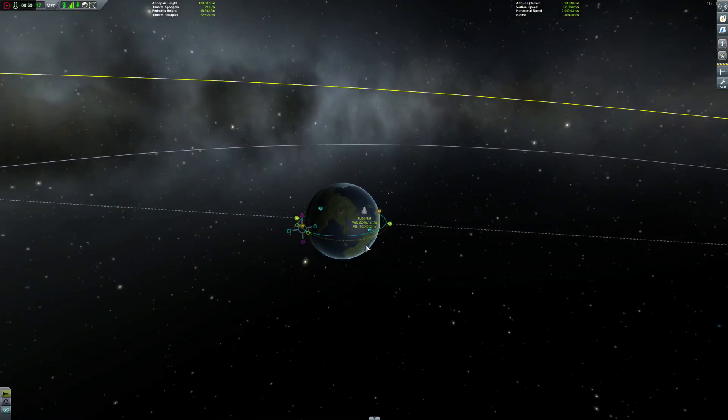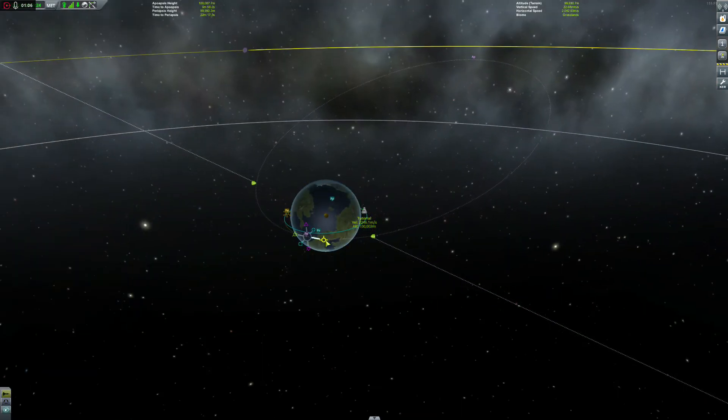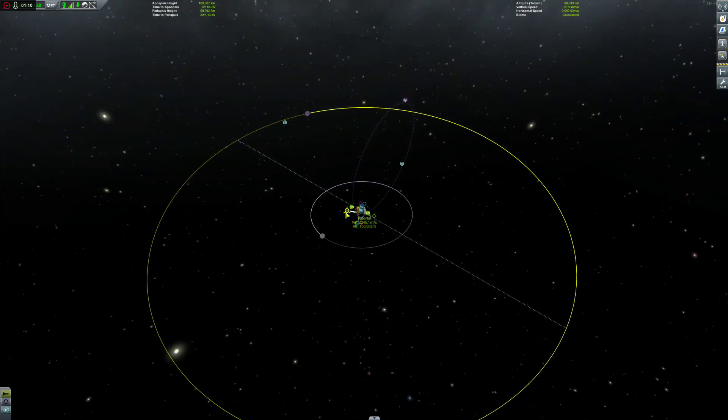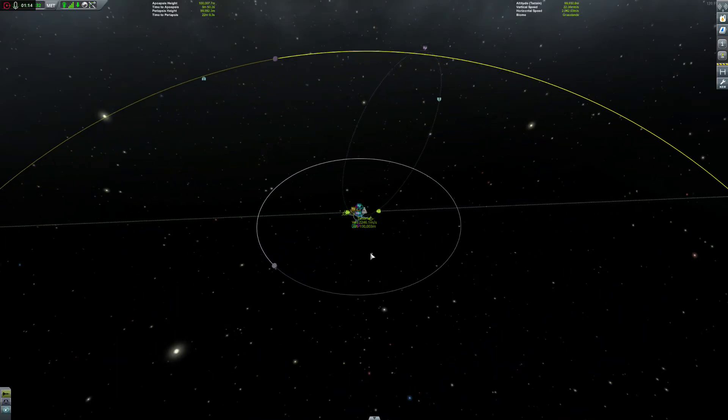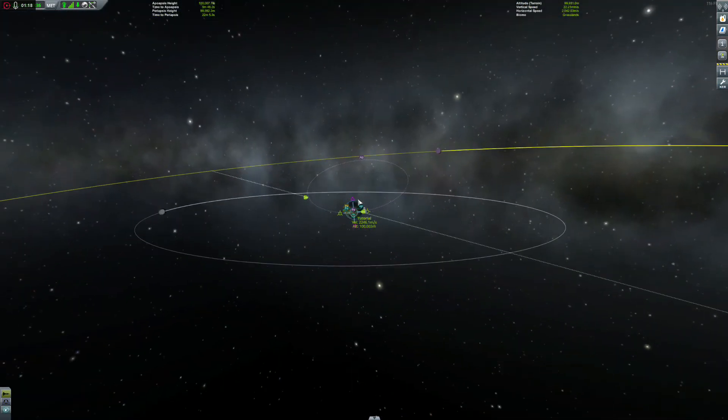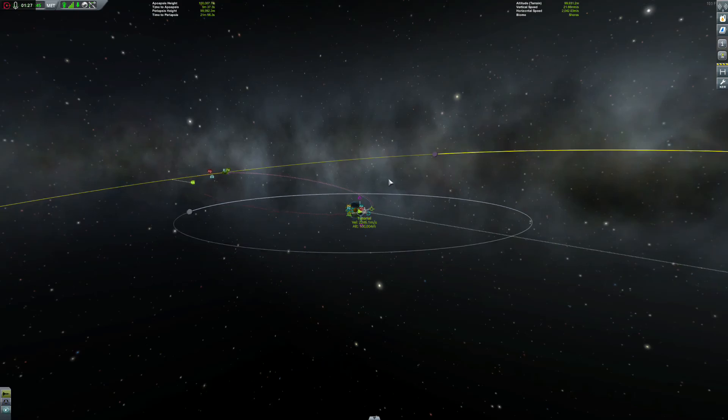And then when you've placed your new maneuver node and pull it out, it's going to be very easy to go ahead and get an intercept with Minmus. And there you go — there's our Minmus intercept.